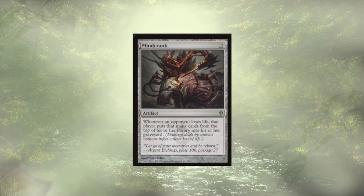Speaking of mill, we have Mindcrank. In combination with Bloodstief Ascension, this might just be an instant win that I didn't realize I had added — but it's dirty. They lose two life whenever they mill once we have enough counters on Bloodstief Ascension. Mindcrank says 'did you lose life? Mill cards.' Bloodstief Ascension says 'did you mill cards? Lose life.' That's so dirty. I can't wait to play it.